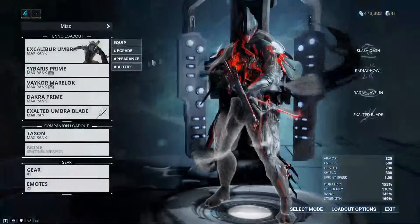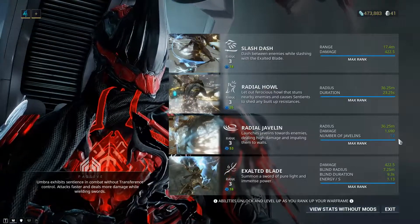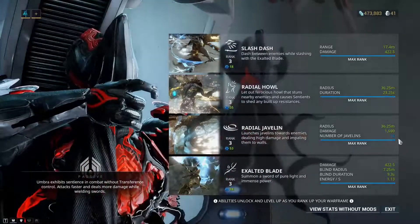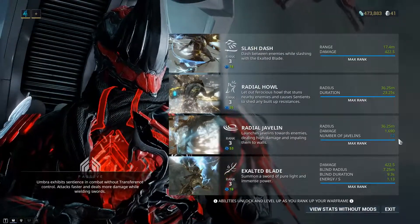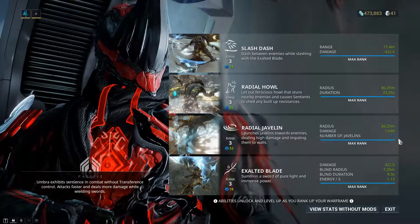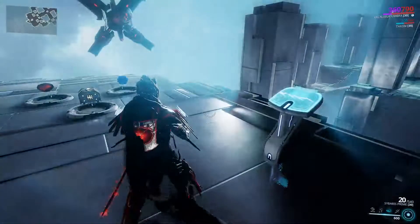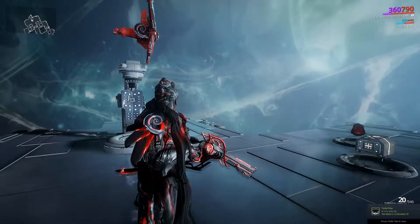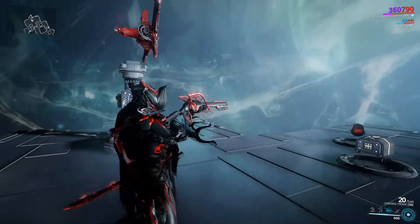Continuing on, we have Radial Javelin. It shoots javelins out — not affected by anything — in a certain radius affected by range, and does about 1,690 damage. Is that high damage? Not really. To be honest, it's not a very good damage ability, plus it's limited to only 12 enemies. It would be okay if it weren't capped like that. Now, it does kill stuff up to a pretty high level. However, just because it has a capped number of enemies, I'm going to have to give this a 4 or 5. This is one of those abilities you wouldn't really use.